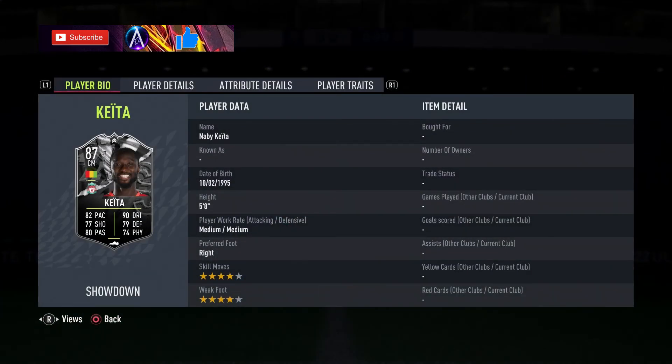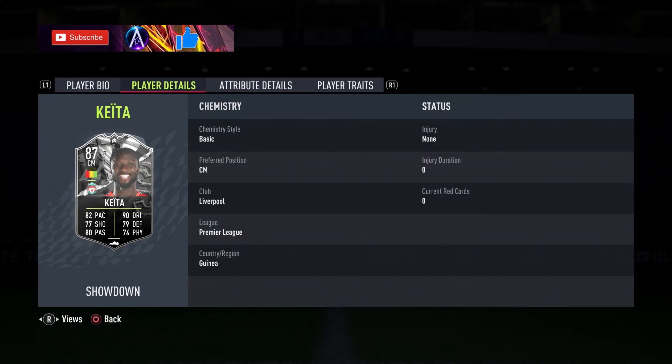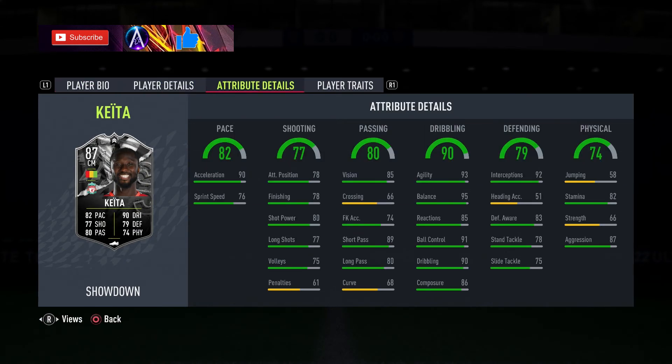So this Naby Keita card — 4-star, 4-star, medium/medium work rates on him. Pace, much like Kovacic, is a weird split, not ideal at all. It's a very similar card; they have many similarities in many ways.